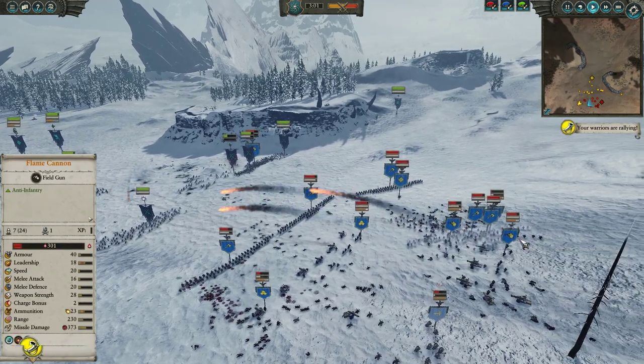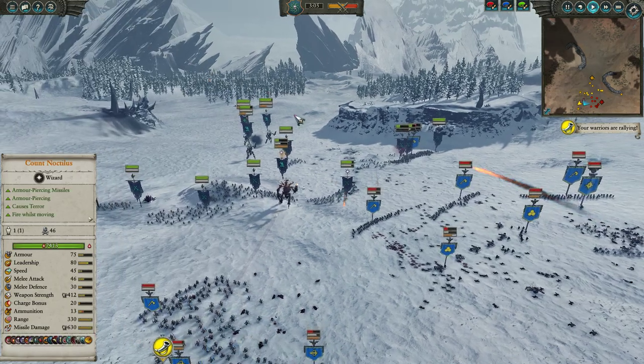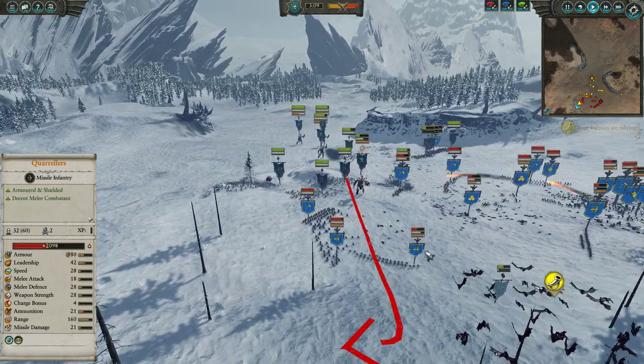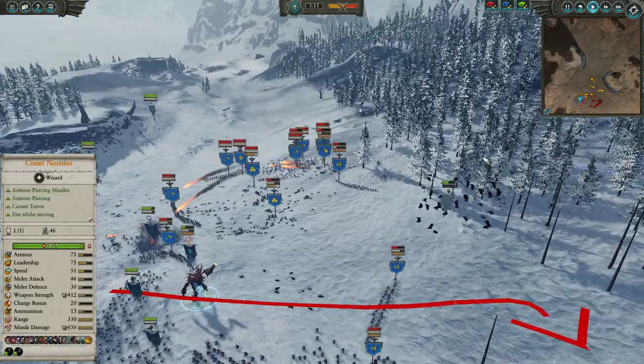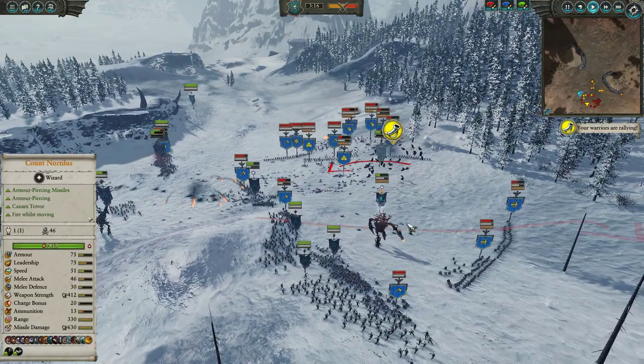The flame cannons are doing their work — you can see already up to 34 kills, 36. Even this flame cannon over here is going to get up and running and start doing some work. The Gallows Giant is really pounded into oblivion here, so what I'm going to do is stick him on these Quarrelers, try to pursue them in melee. And these Bats are coming back for another go — managed to extricate them, so they're going to dive in here trying to shut down this cannon and take it offline.